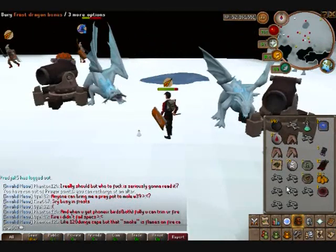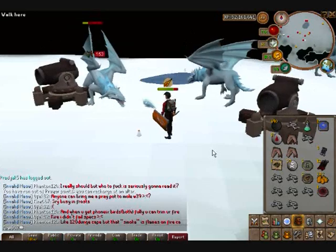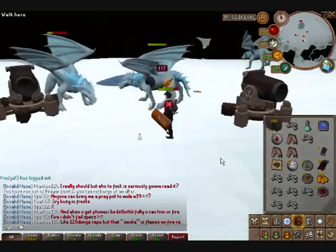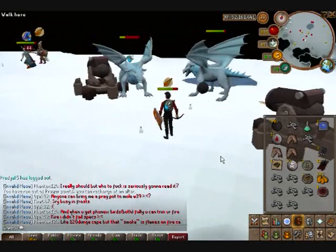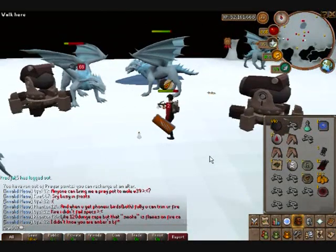We're about to have a full load, so I'll show you as soon as we get out of here how much money you actually made. Let's say that's about a 5–10 minute run, so times that by either 6 or 12 — that's how much money you make per hour as a noob.